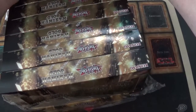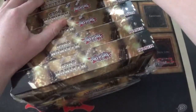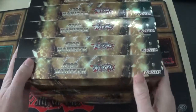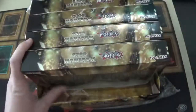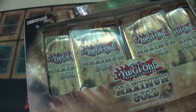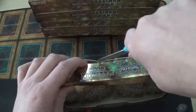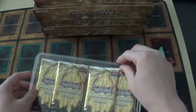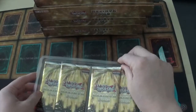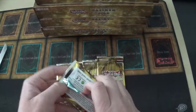If you guys enjoy the openings, I'll make a video of the other boxes as well. So I'm going to open up these boxes — there are six packs, four per box. I'm really looking forward to the alternate art cards: Elemental Hero Stratos, Appaloosa, and Dralock Bird — I think they're all really cool.